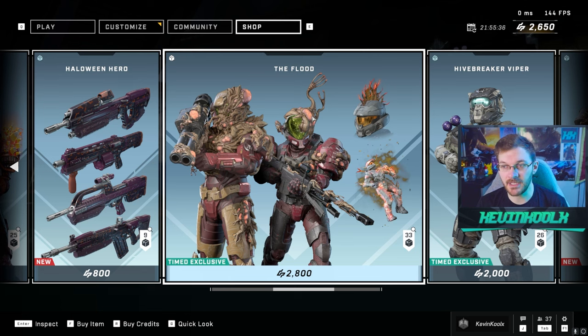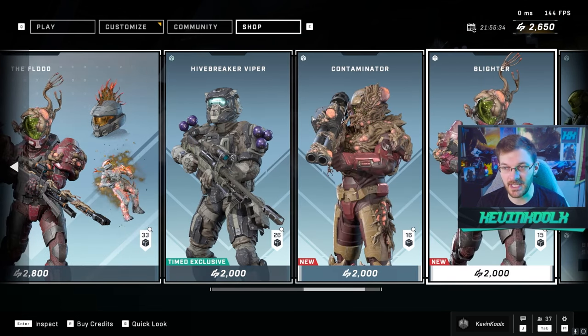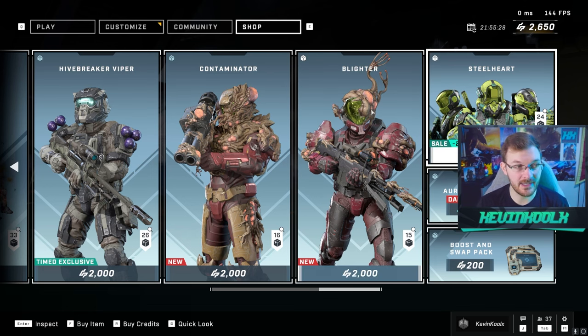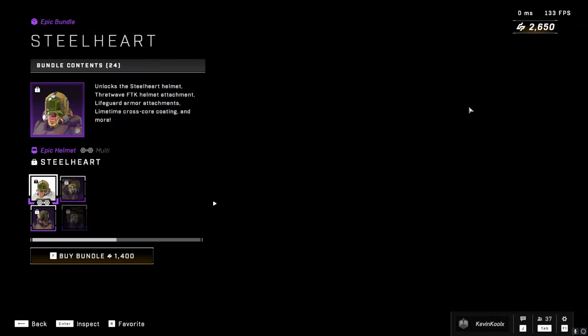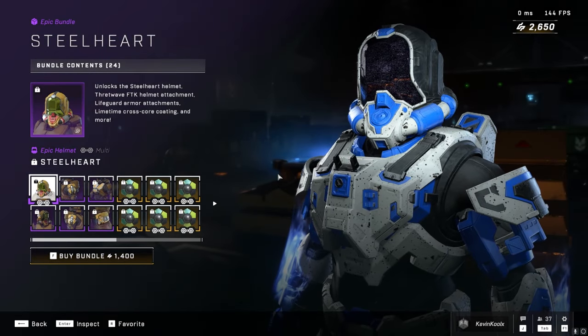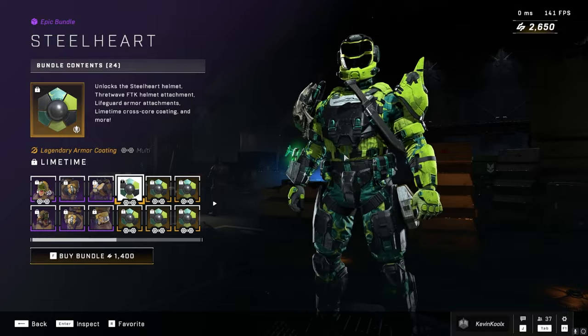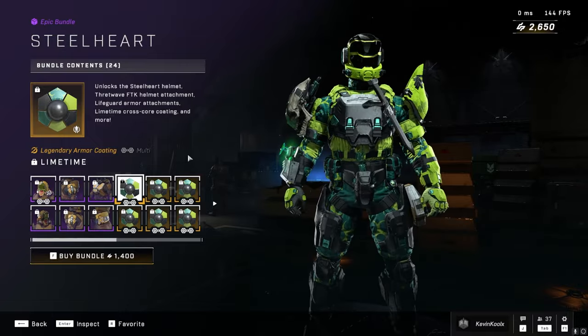We still have all the flood options from last week still in the game as well, so if you haven't bought into those or were saving up some cash, you can still buy into those. We also now have the steel heart coating, which I think is just from the battle pass — this is either very close to or straight from the battle pass, and you can buy it individually.